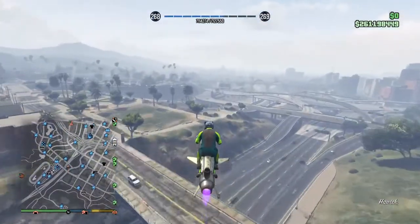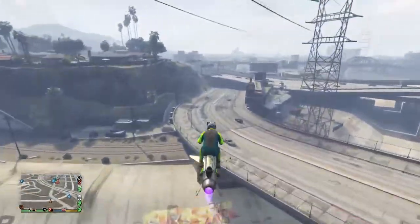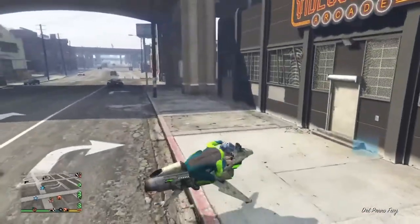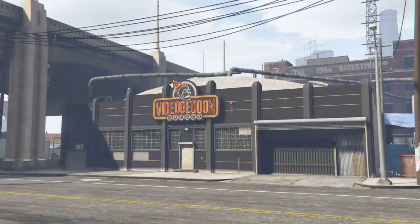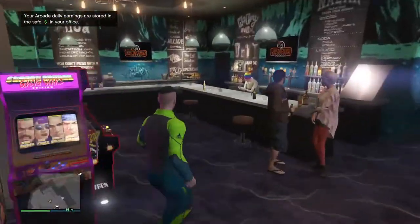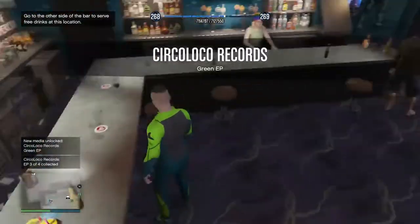So we have the arcade first. It's supposed to be here on this left side, on the bar. So we take this one — that's the fourth one.